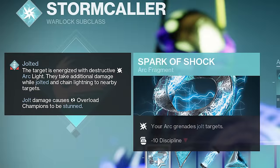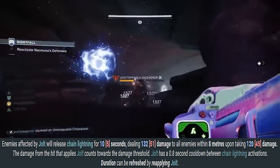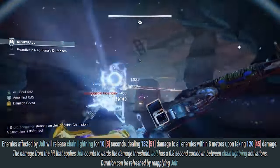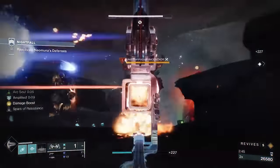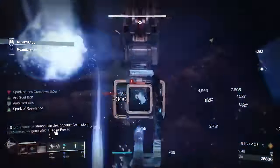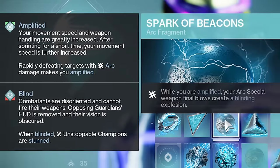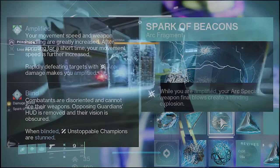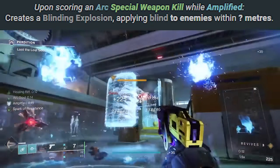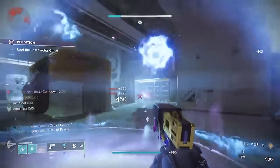We've also got Spark of Shock, which gives any grenade we're using the ability to jolt targets. Jolted targets continuously chain lightning damage through themselves and nearby enemies. This will greatly amplify our crowd control capabilities, and it also gives our grenades the ability to stun Overload Champions — a tremendous asset in Nightfalls and other endgame content. And when we're using special arc weapons like the Indebted Kindness, Spark of Beacons will cause final blows to create blinding explosions. Unstoppable Champions will be stunned when they are blinded, and with Spark of Beacons we'll have two options to stun Unstoppable Champions and effectively keep all our enemies disoriented.